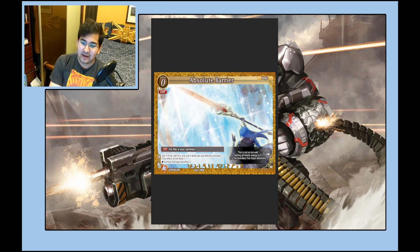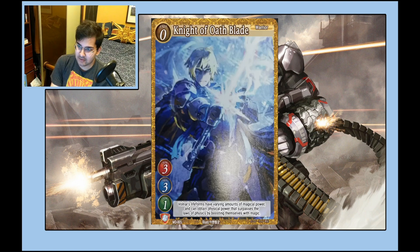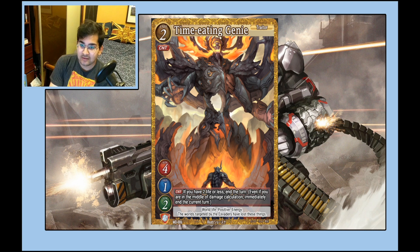Absolute Barrier is my null of choice. The fact that it's a counter is physically painful — that's how they balance Volnar, fair enough. But Time Eating Genie is a 4/1/2 with that big counter, and I think it's pretty bad, though it's a Traitor attribute so maybe that will be relevant in the future.